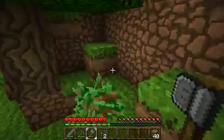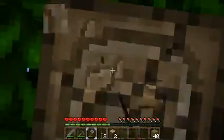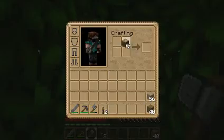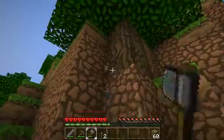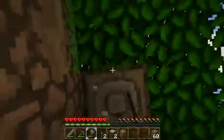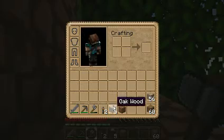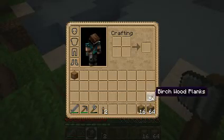I've got a lot of birch, so the house is built out of oak but the ship is going to be built out of birch. Now in real life, Vikings would actually use oak to build their ships, not birch, but since it's Minecraft — yeah, whatever, I can do what I want.